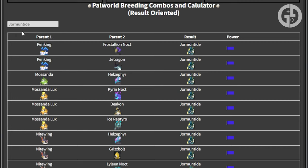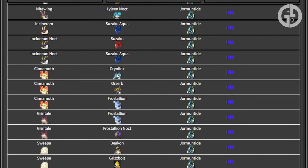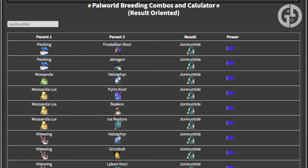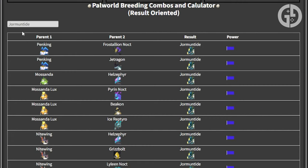It will absolutely change the way you put together breeding pairs in Palworld, taking all the guesswork out of the situation. The calculator allows you a number of options: you can input the Pal you actually want to create, at which point the calculator will present you with a number of options depending on what pairs will create it. Or if you have a certain pair you want to try out, you can input them as parents and get a quick result on what offspring they will produce. So say for example you were looking for a way to breed a Yawmantide with what you have in your Palbox — you can search it up and it'll deliver every currently discovered way to get your Pals to breed one, taking all the guesswork and difficulty out of the system.